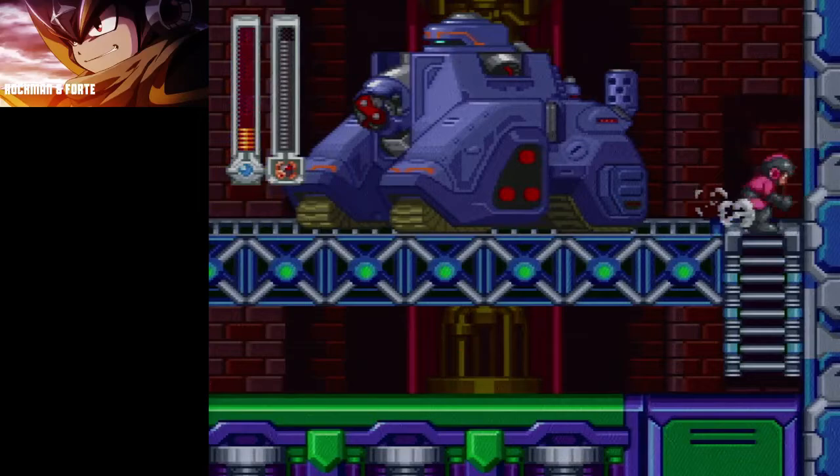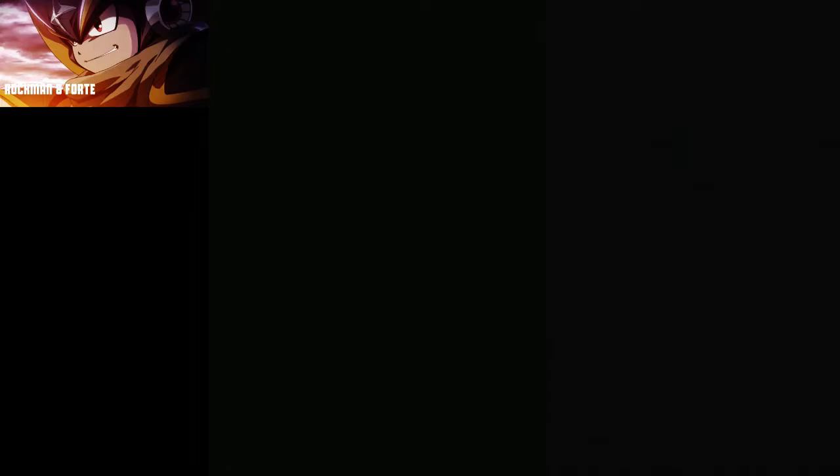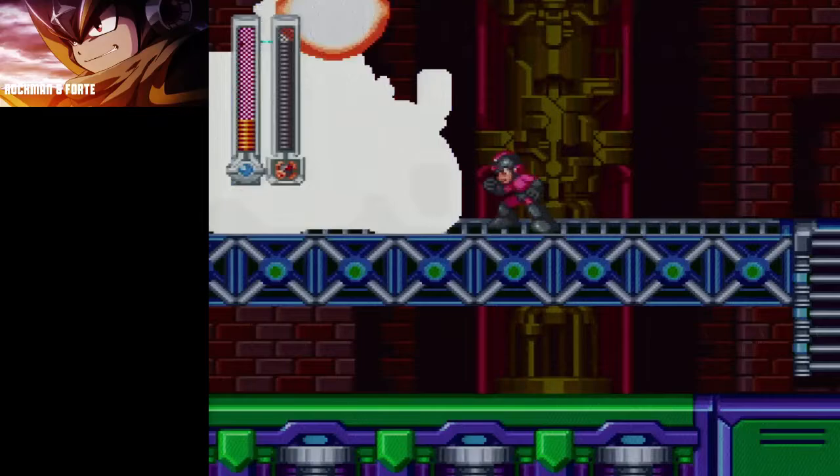To avoid taking hits from the falling mines, you wanna slide into him, because he only does 2 contact damage. So you can just do that to avoid getting hit.